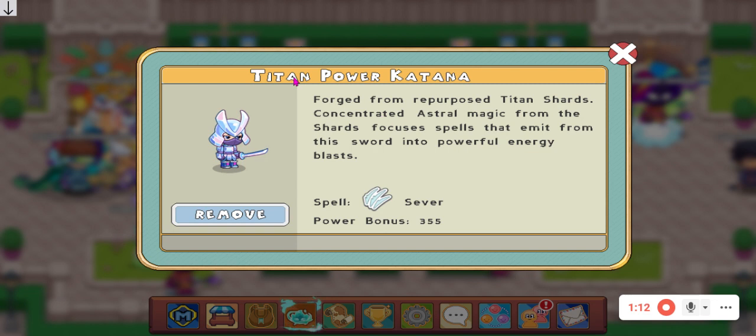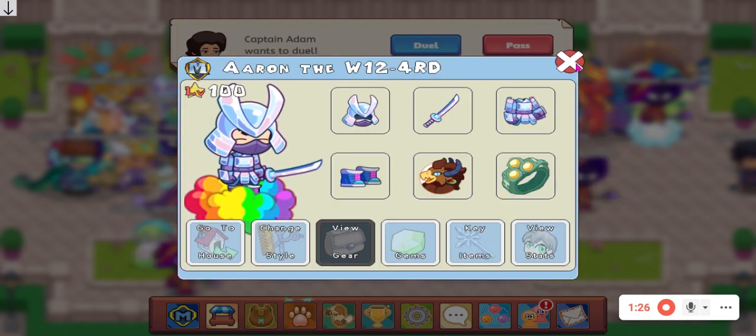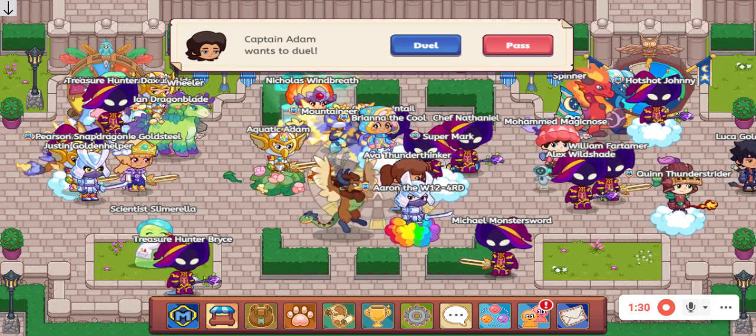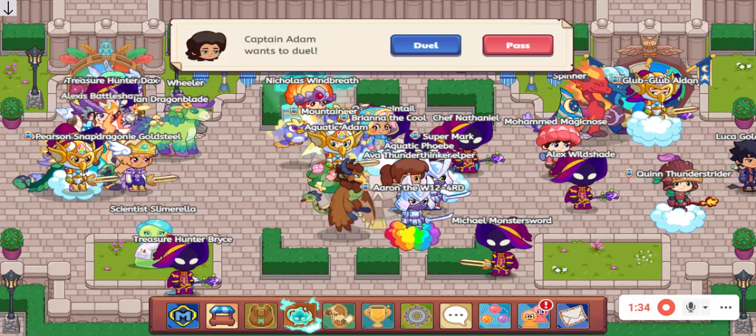For the Titan Power Katanas, its spell is Sever, and the power bonus is 255. We're going to test this armor out in a battle with Captain Adam.